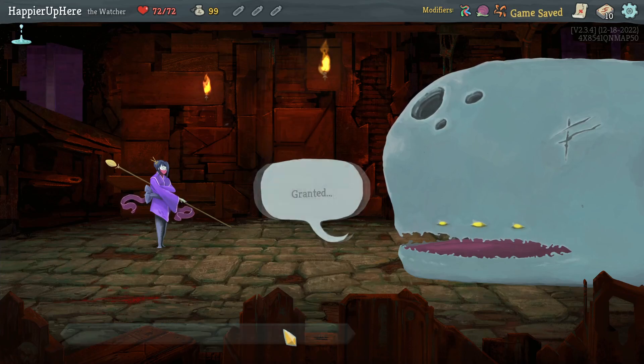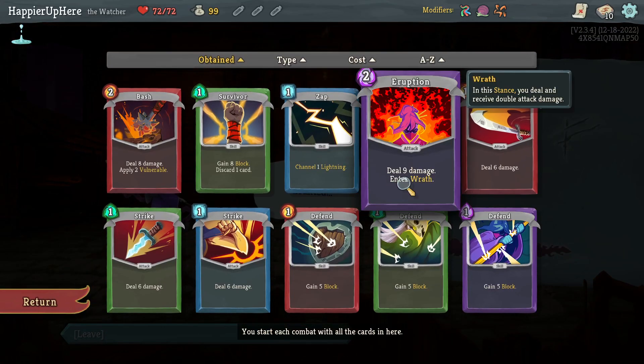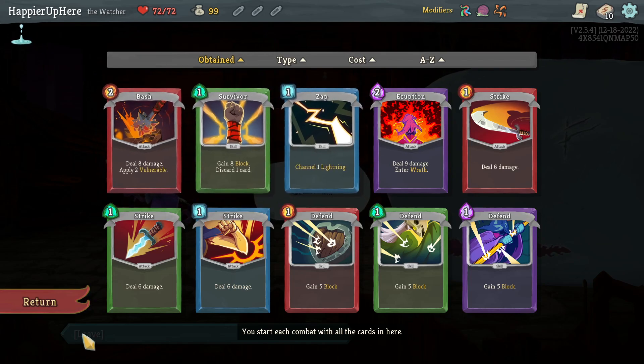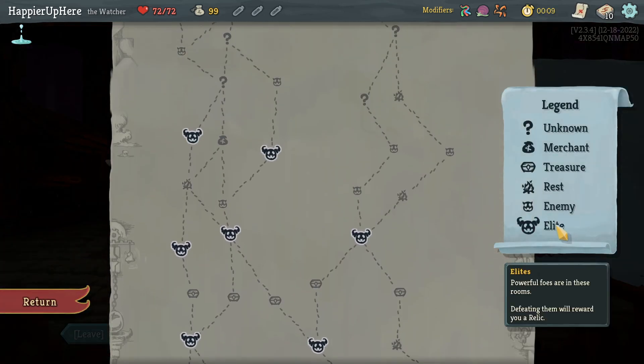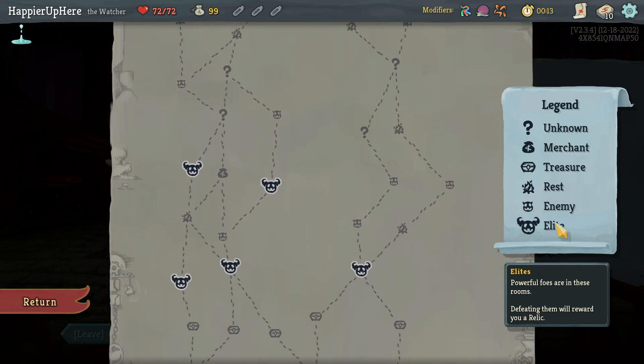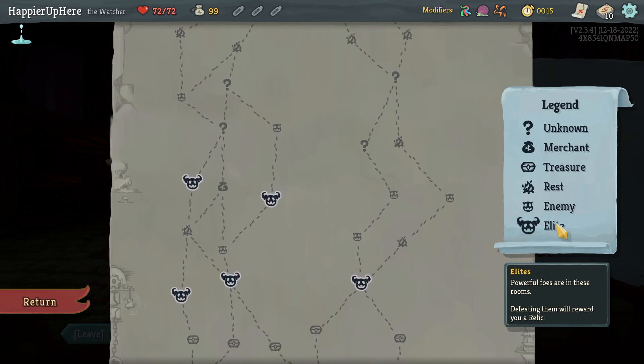Just to review the Chimera deck — as mentioned, I don't have a way to exit wrath. I have Eruption, Survivor, and Bash. I think I'll try to pick up a card that allows me to exit wrath as soon as possible, as soon as one is offered. I see a four-elite path on the left and the right.